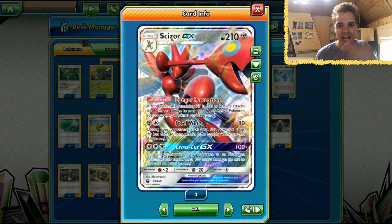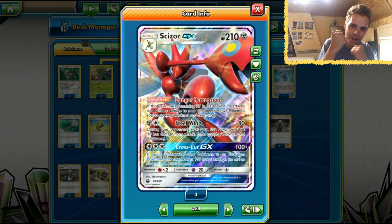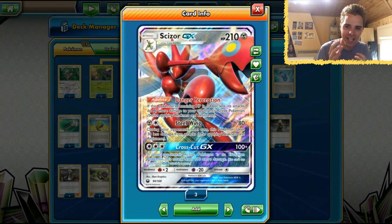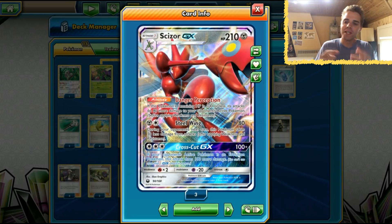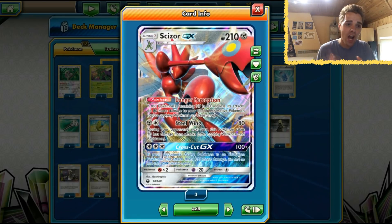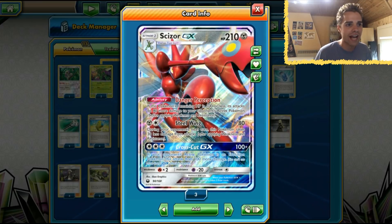What's up YouTube? It's Zandoz TCG here, thanks again for tuning in for another TCG battle video. Today we're gonna play with Scizor GX. It has the Danger Perception ability, which means if it has 100 HP or less, we deal an additional 80 damage with all of our attacks.